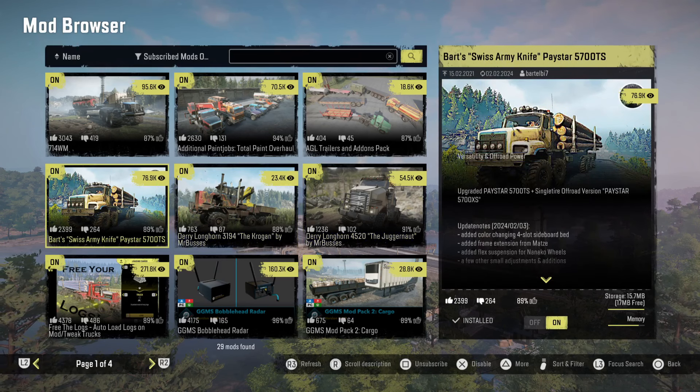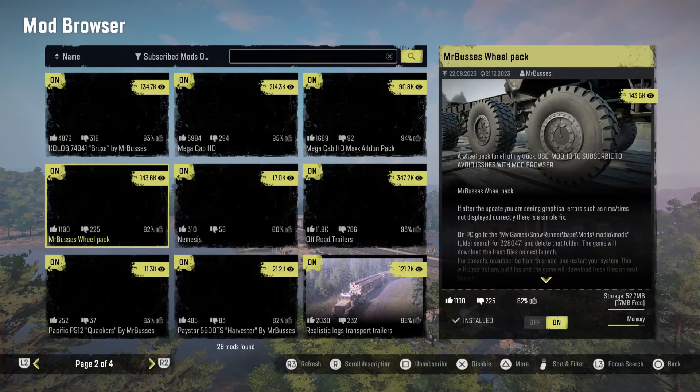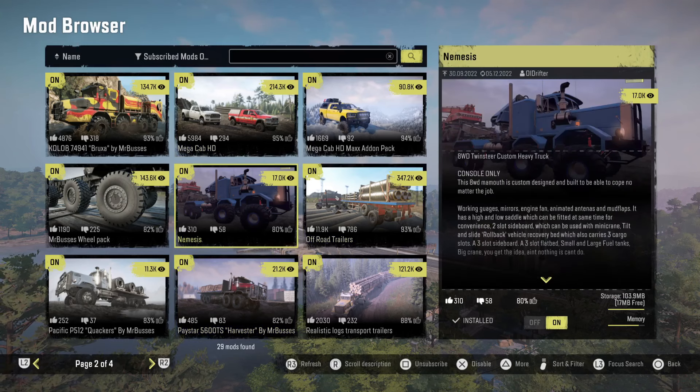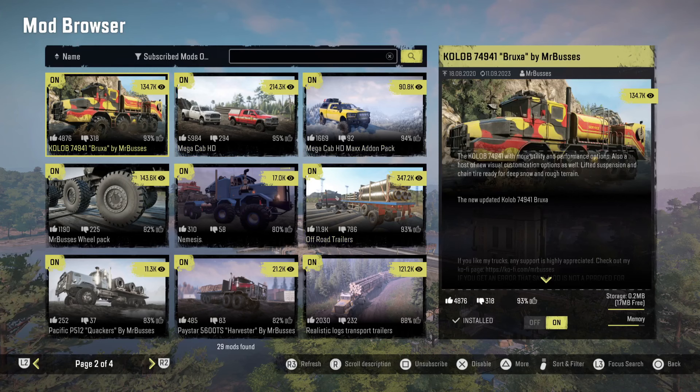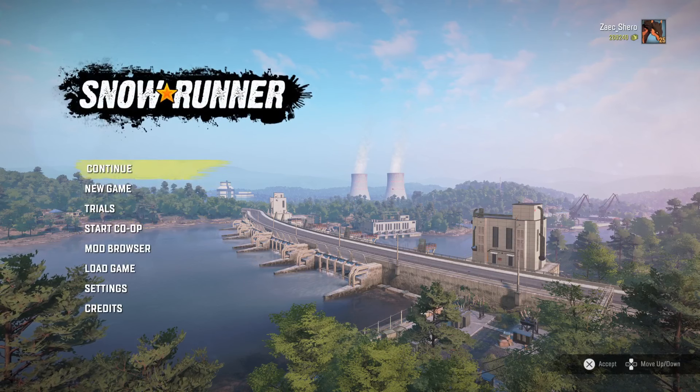That also ties into the BART Swiss Army Knife Paystar, which has some tires that can only be accessed through the pack. And then we have the Nemesis — just OP — and the Bruxa, which was actually one of my go-to trucks when I first started the game and tried using mods. It costs about 30 megabytes, which was fine until they added the memory restriction, and that's when we had problems.